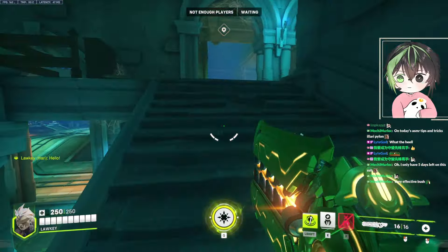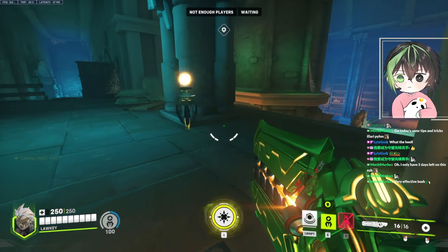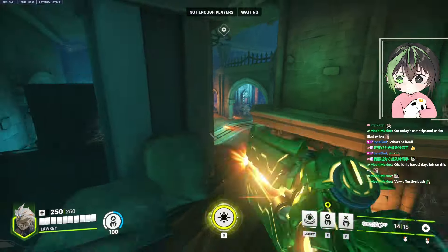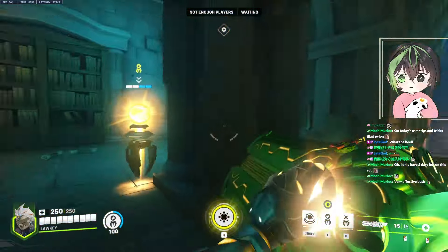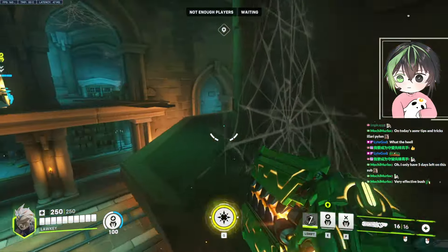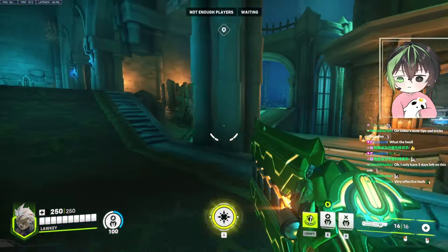If you play in the room, just put it in the room — not much thought on that. I don't really go high ground on this map much. But if you really want to go high ground, just put it down here. If you're on high ground and they're defending there and you want to get some pressure done, you can just shoot them down from here — the pylon will heal you and the people down there.